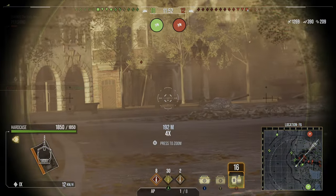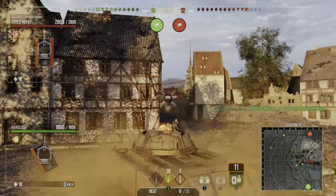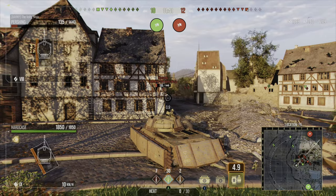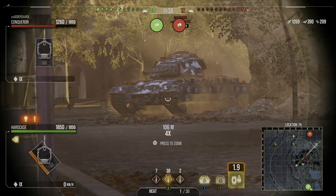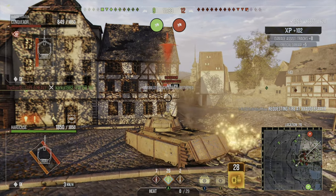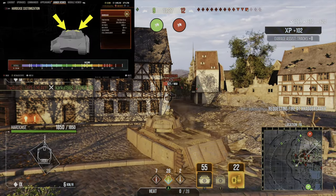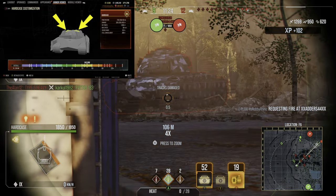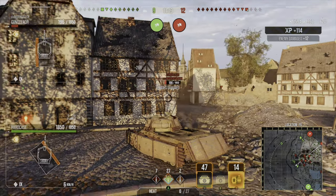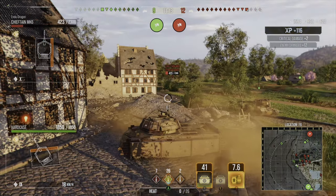Now we get on to the fun bit — the armor. As it has the 113's turret, it has 290 millimeters of frontal turret armor, so extremely strong. It is slightly rounded as well and only really high penetration rounds will go through that. That is an extremely strong frontal turret armor. In terms of its cupolas, you have two — one which is 160 millimeters thick and one which is 140 millimeters thick. The frontal hull is 120 millimeters thick and the actual side armor is 80 millimeters.